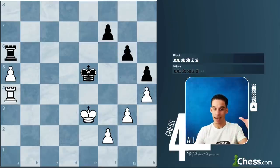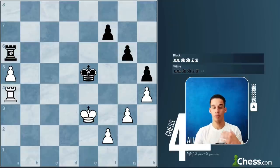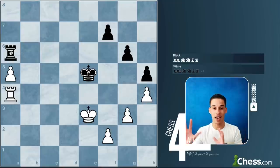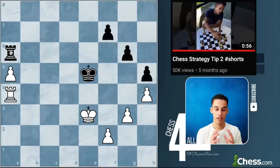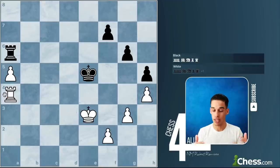Whenever we have this extra pawn — this passed pawn on the other side of the board — we should have our rook behind the pawn. It doesn't matter if it's my pawn or not; if I'm the black pieces I also want my rook to be behind the pawn. That's how rooks perform better. Rooks behind the passed pawn, yours or not — that's a very important principle. Now let's say you got your rook behind the pawn. This is the ideal scenario, but I still see a lot of you not being able to convert this because you don't have the technique.